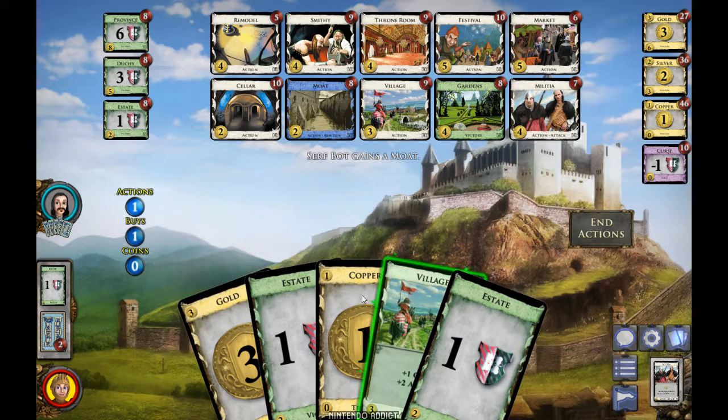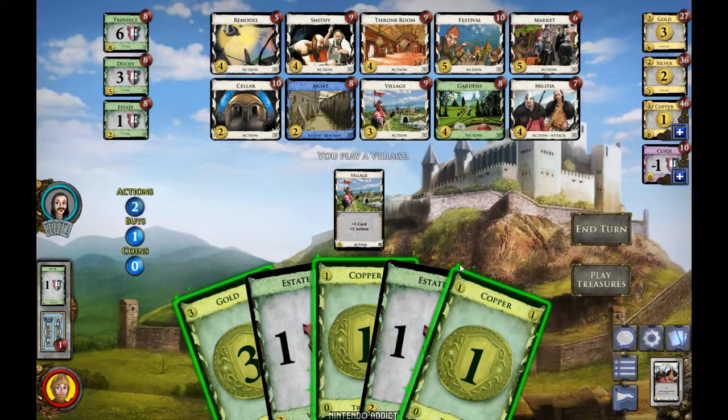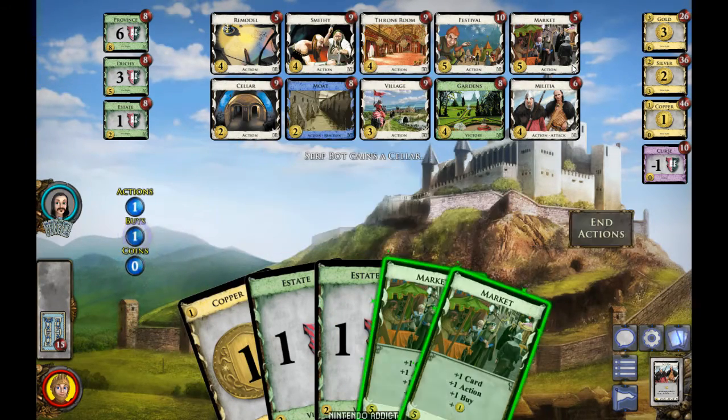I just have the Village as the only action in hand, didn't draw any other action cards so it didn't do much good. Five coins — to keep things simple I'll just buy another Market.